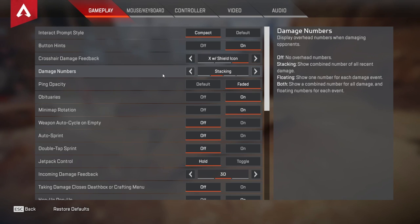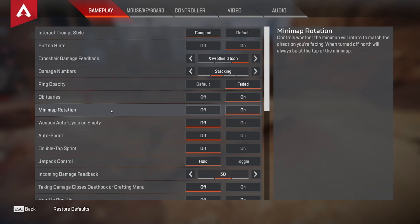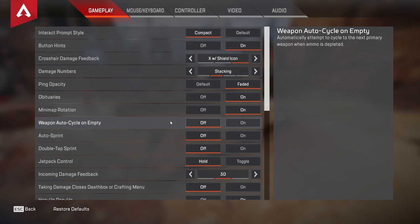For damage numbers, I recommend stacking because with floating or both, you just have to do math, and both just ruins it. Pinging opacity, I recommend faded for when you're trying to solo queue. Your dead teammates are pinging multiple times for obituaries — I just left this one on, I have no idea what it does. Minimap rotation I have on; I think that's default.